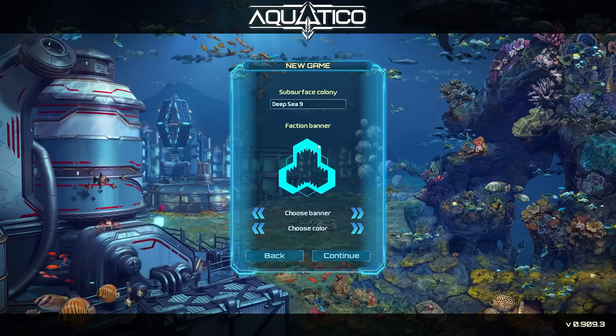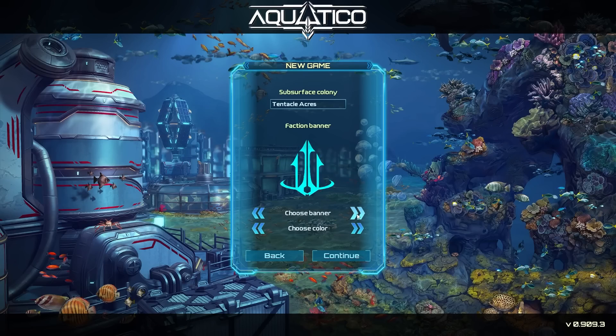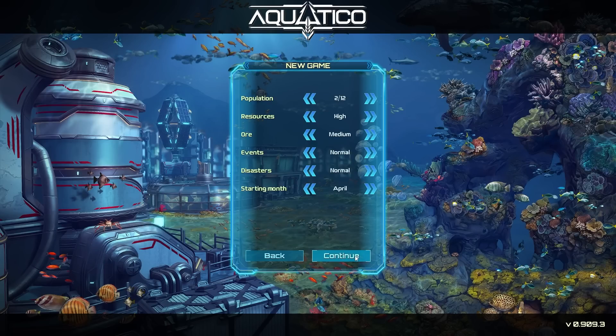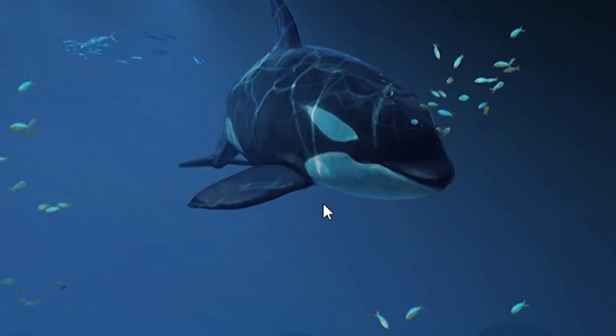I think we should create our brand new colony — Deep Sea 9, more like Tentacle Acres. We're going to choose our banner because something seems SpongeBobby about this. That guy looks cool. Let's make it yellow because it seems yellowish. We'll be on the shallow reef because it's the normal difficulty. Look at the orca — he's so cool. I wish I could have a pet orca.